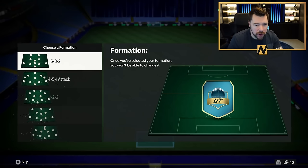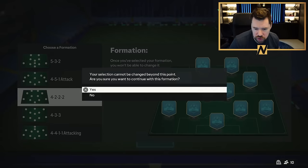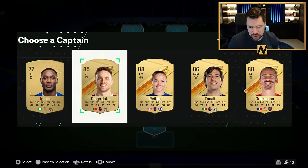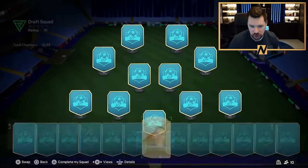What's up guys, Nepenthes here, welcome back to another draft video. I actually want to take the 4222 because I want to try the formation — I might switch to it in Ultimate Team. We have got Galazzo still here, Team 2 will be here in a couple of days, so I'm looking forward to playing with some of those cards. But for today we're going to try and build an awesome Galazzo draft.